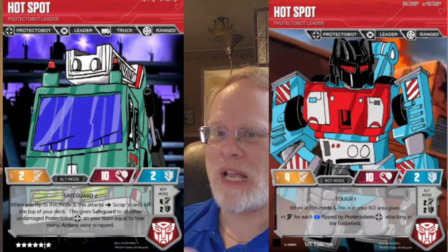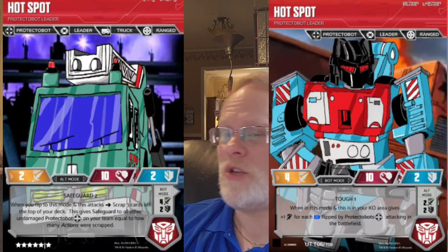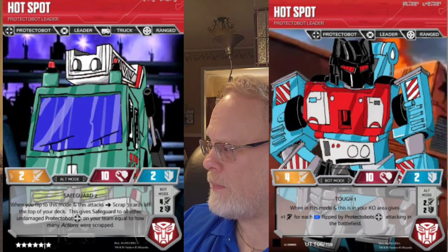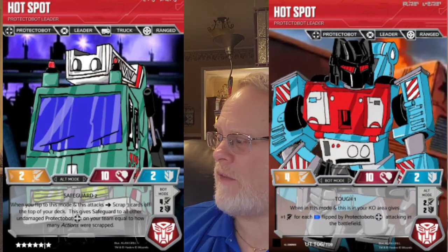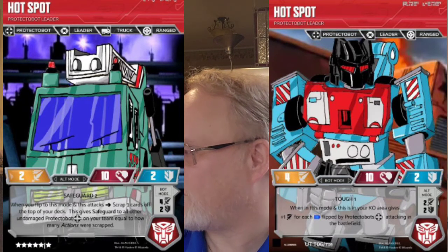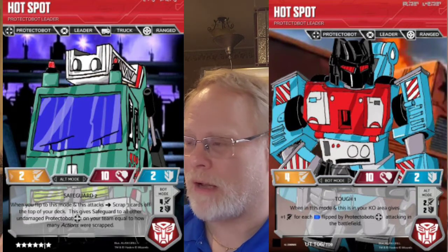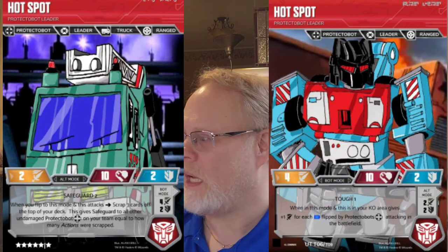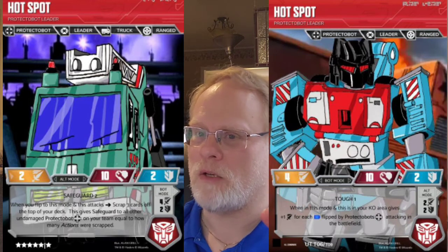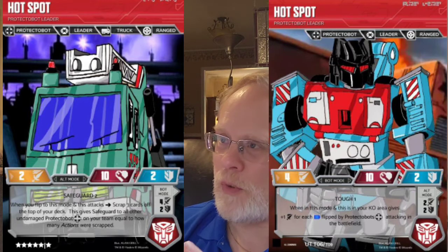How that works is kind of interesting based on how many actions you scrap — maybe I should use 'reveal' instead of 'scrap,' I'm not sure. Hot Spot himself has Safeguard 2. In bot mode he has Tough, and when he's KO'd he's going to give the rest of your remaining Protectobots in the field extra attack when you flip blue.